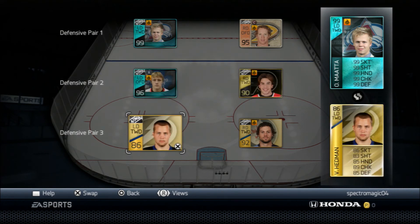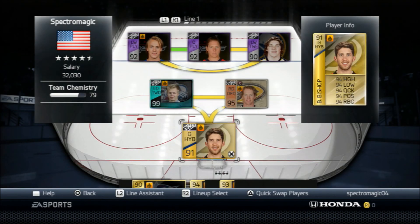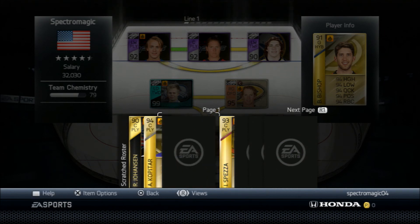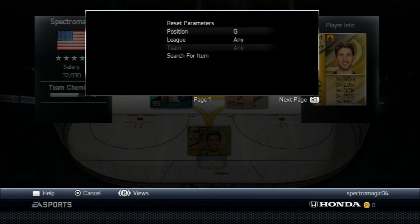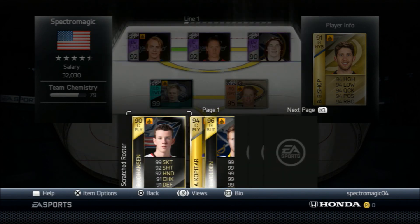My third defense pair is kind of a work in progress. I'm still working on this — I have Victor Hedman and Bogosian. Then for goalie, I got Ben Bishop regular. And then for backups, I got Ryan Johansson, Andrzej Kopitar, and Spezza. I also have another goalie I use, and for backup goalie I got Lars Volden.